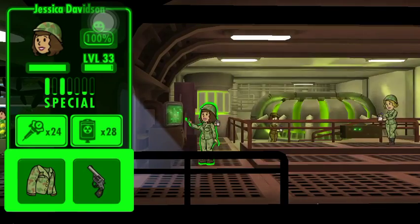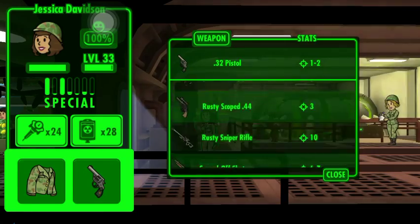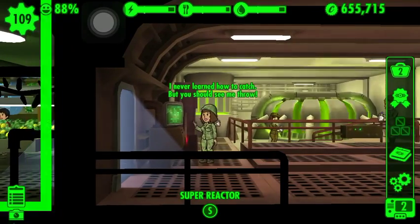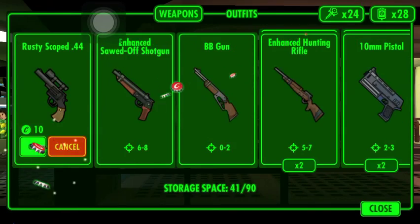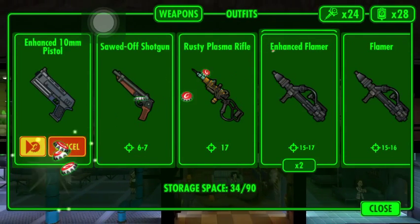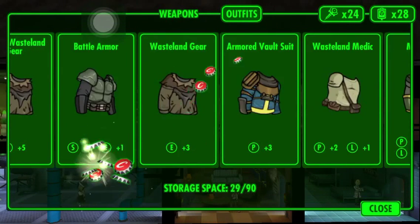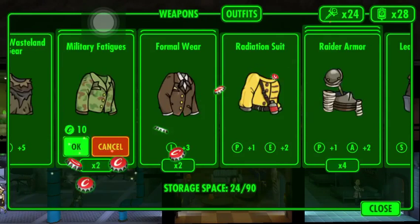I need to equip dwellers with weapons, so I'll do that real quick. The weapons are rusty though. Let me sell these weapons real quick — I'm not gonna use them except the plasma rifle probably. Just selling some so I get some money and clear out my inventory.